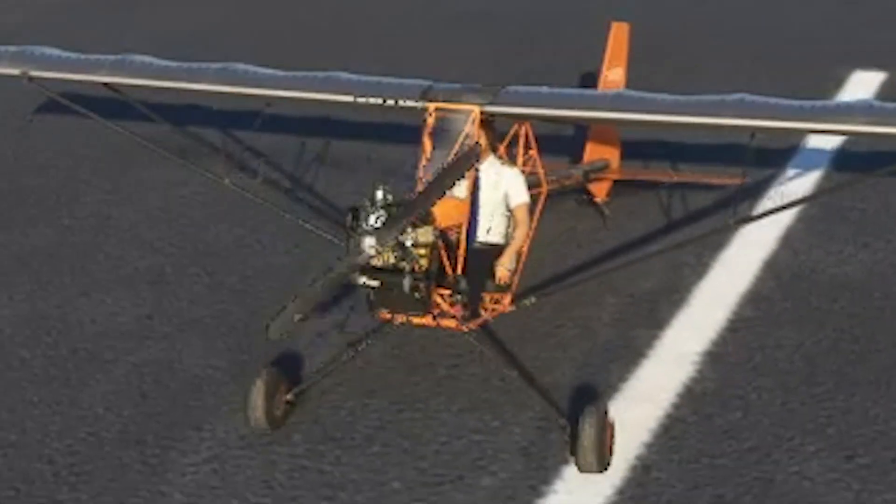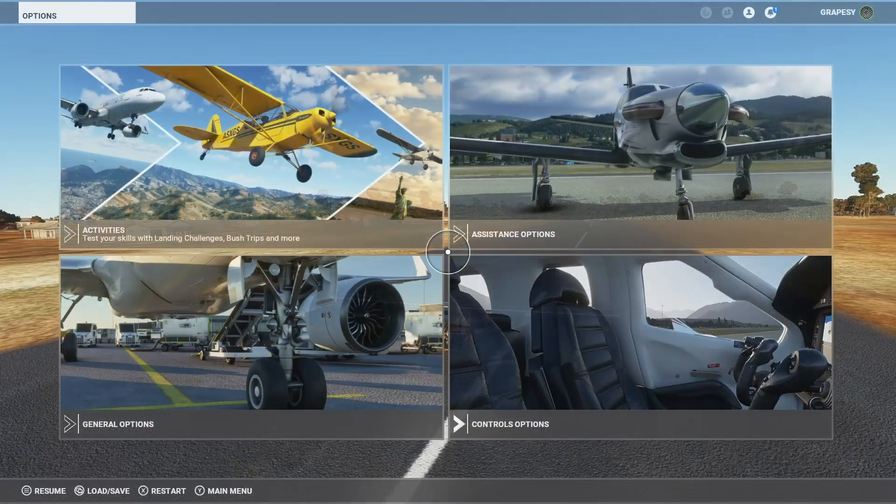Thank you very much, Chris, for the virtual joy flight over Lightning Ridge. So that is Lightning Ridge as represented by the artificial intelligence algorithm at Microsoft and Bing Maps. It's surprisingly decent — except when it isn't.